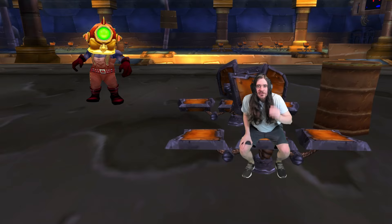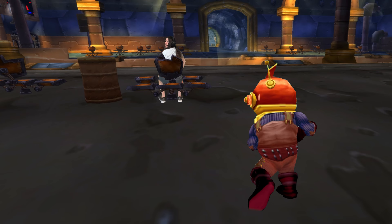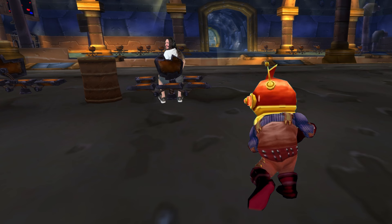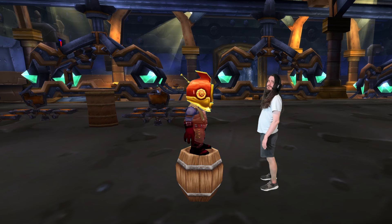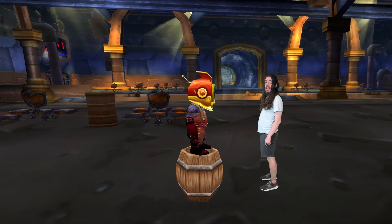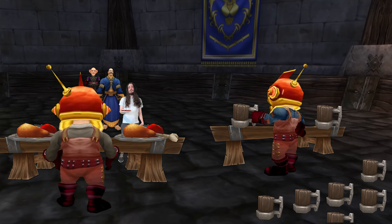Consumables are the ultimate cheat code for Phase 3 performance, especially because Blizzard has given us way more than we could have expected. This time around, there are more than a dozen consumables to add to your shopping list if you want to maximize performance in leveling, PVP, and the new raid. There are new consume items that massively increase your stats, new activatable items that destroy trash packs, and new world buffs that completely change how you play the game.